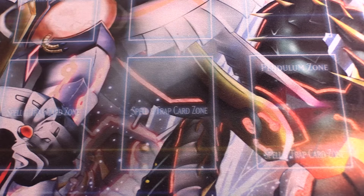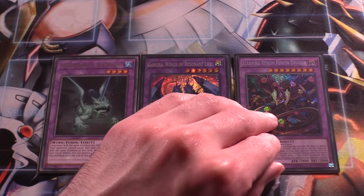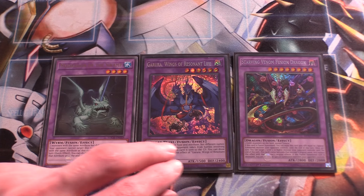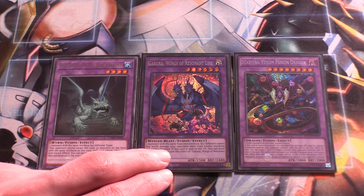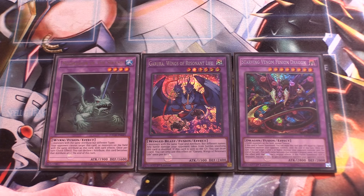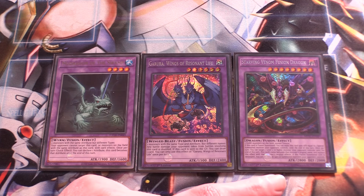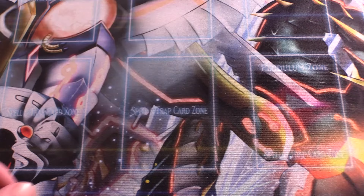For Super Poly targets, we have one Mudragon of the Swamp, one Garura Wings of Resonant Life, and one Starving Venom Fusion Dragon. We run so many Darks, so Starving Venom is pretty good. Garura is good for monsters with the same type and attribute with different names. Mudragon is good for monsters with the same attribute with different types — so good against a bunch of different matchups. Garura can also draw you a card, Starving Venom Fusion Dragon can help you OTK, and Mudragon can protect your monsters from being Impermed.